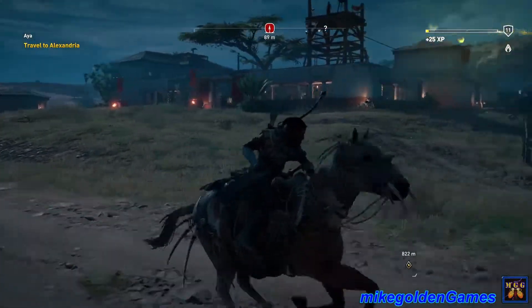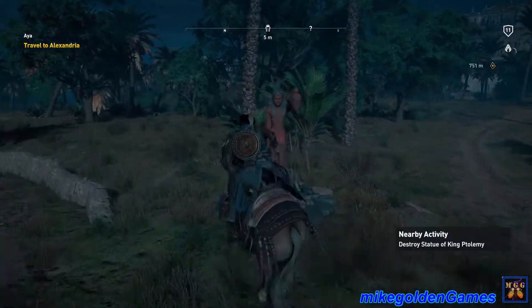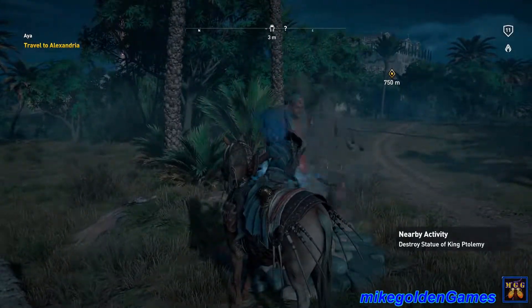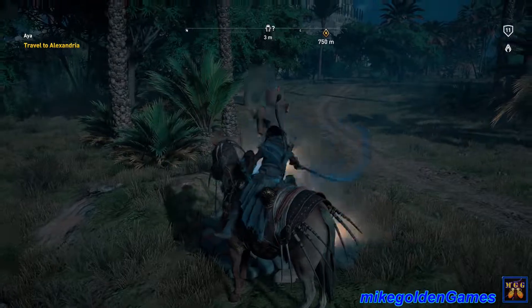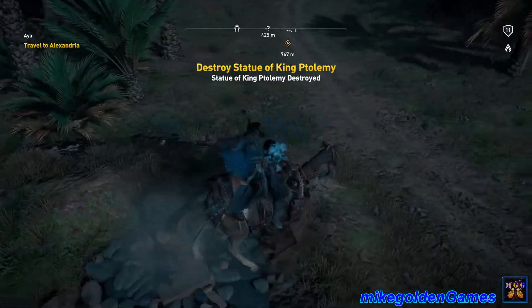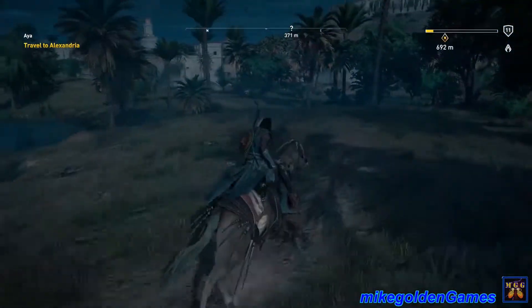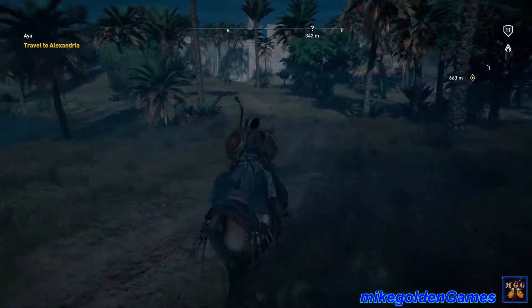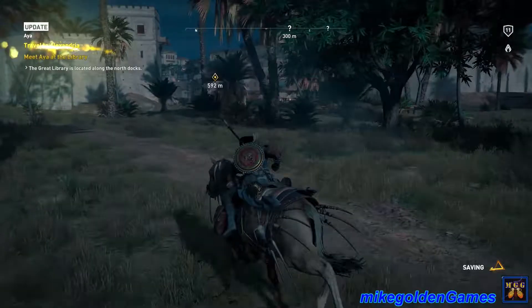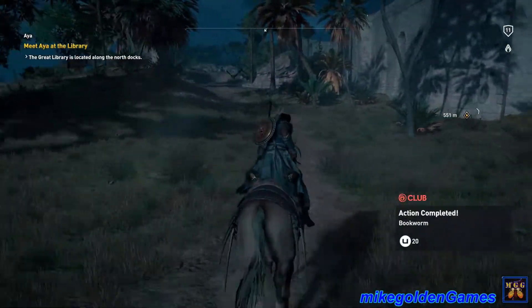We're going to keep going into the city. Oh, look at this — we've got a statue of the pharaoh. This thing should be destroyed already. This is a freaking high-powered sword. Alright, there we go. Statue of King Ptolemy destroyed — however you pronounce it. It's ancient Egypt, I don't know how to pronounce it properly. But anyway, we're going to be getting into Alexandria now, and I think we've got to follow the road to a bridge.